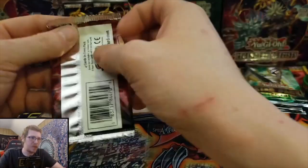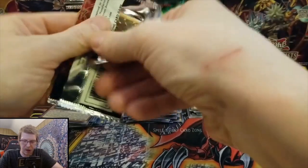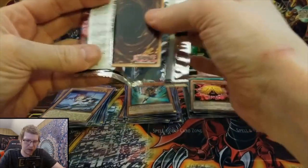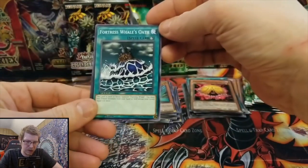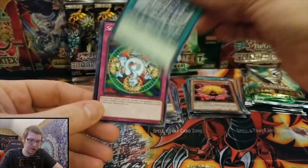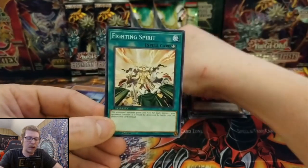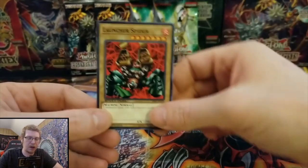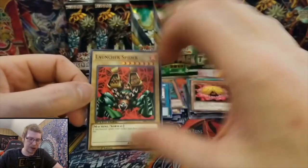We got one Speed Duel left and then we're down to some ghosts and some star packs. Fortress Whale Oath, another Spellbinding Circle, Fighting Spirit, Launcher Spider — that's cool. I really like these older cards.